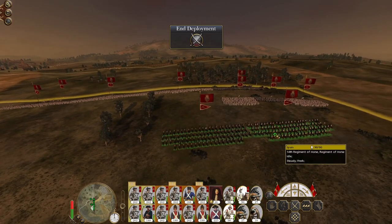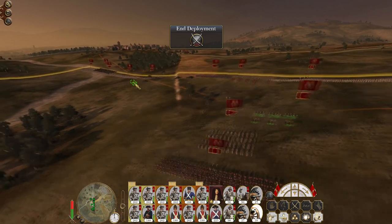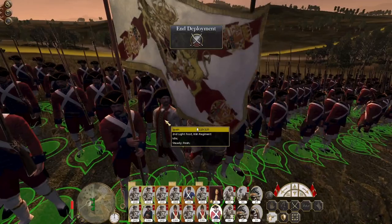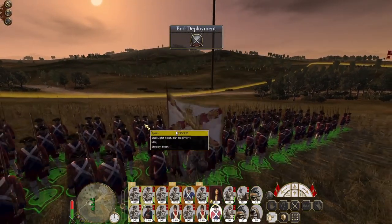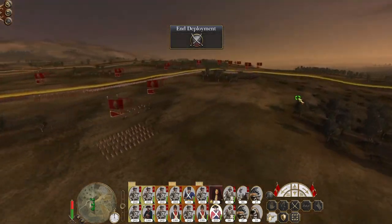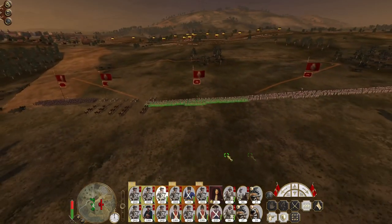Let's put a regiment of horse and conquistadors on the right flank - keep conquistadors on fire-able off for now. Howitzers dropped down behind the line. I've got the Irish Regiment - I like their officer and nice standard. Let's take our Irish Regiment, they're going to push the left as well. Howitzer, where are their marines? Seventeen foot guards and marines right up front.